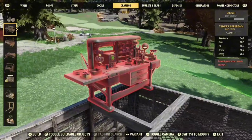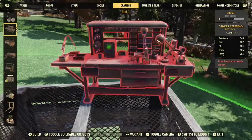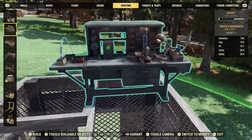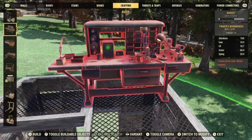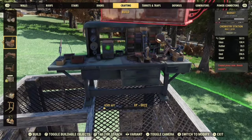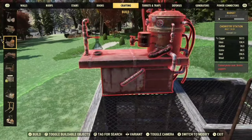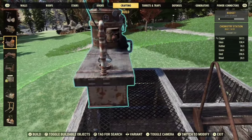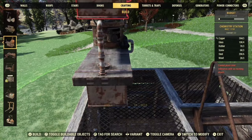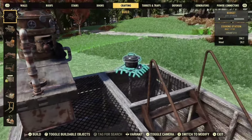You can move this around almost anywhere up here, but like I said in the previous video, you want to make sure that everything is on or within your flooring area — that's what keeps it mobile. We're going to use the chemistry station because it's smaller and it'll take up less room. I could use the other one here and it would be perfectly fine.